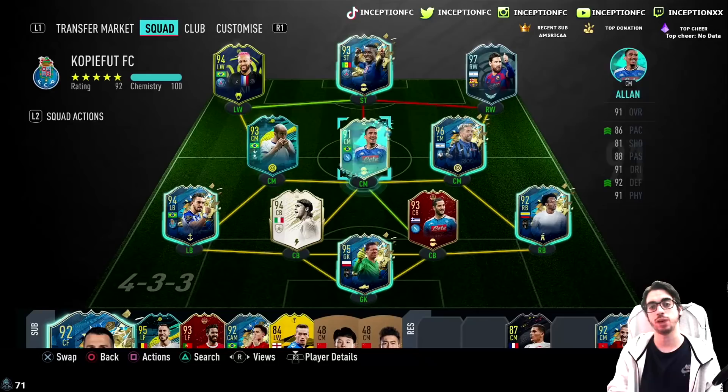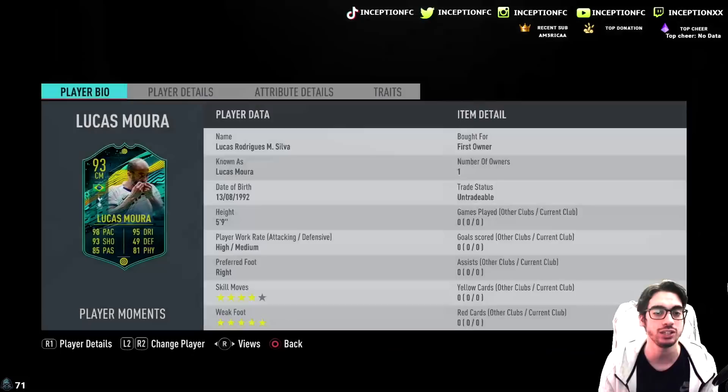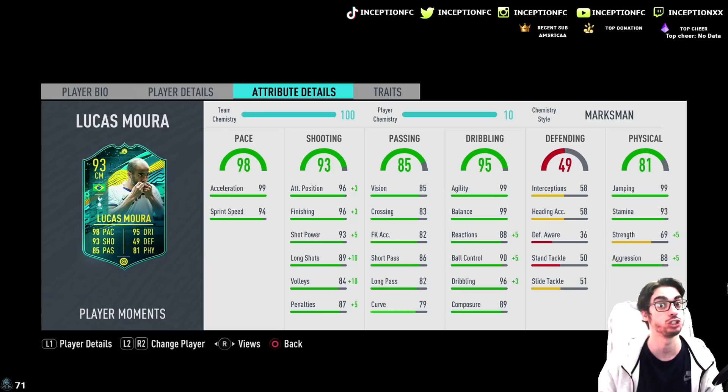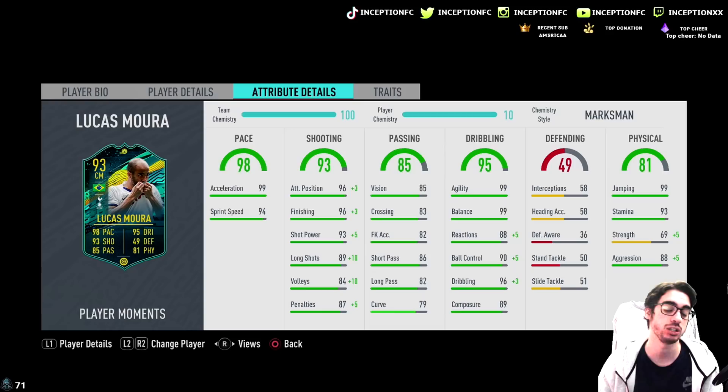He could be a very, very good player. The fact that my boy has Neymar on the team actually presents a lot of opportunities. In regards to his traits, he doesn't have any of the crazy traits, but he does have the flare trait, which is always nice. He has 99 acceleration with 94 sprint speed. Shooting stats from base card look great — 96 attacking positioning, 96 finishing, 93 shot power with 89 composure. 89 composure is good enough because his dribbling is going to be pretty good.